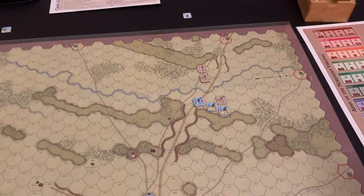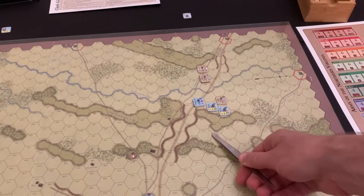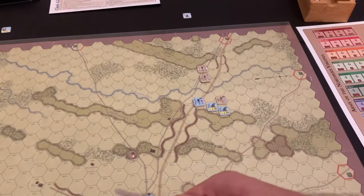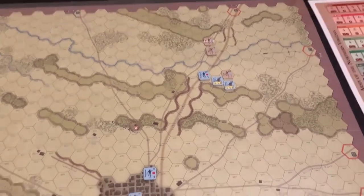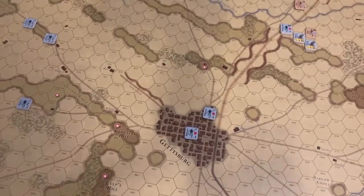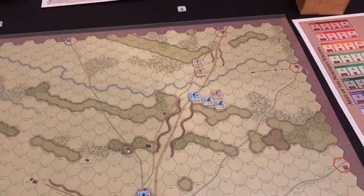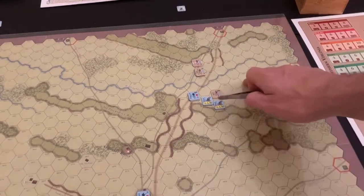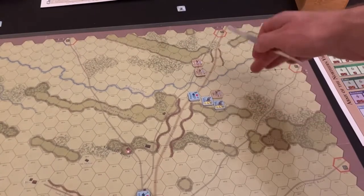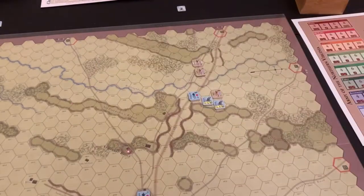The Confederates are going to want to overwhelm the Union forces and seize the ground just south of Gettysburg. It's interesting playing a highly scripted game where we all know the story beats so well. I'm going to have the Confederates focus on inflicting casualties and seizing Seminary Ridge and potentially Cemetery Ridge and Cemetery Hill.